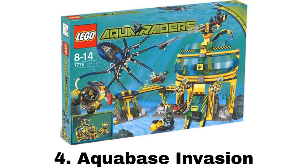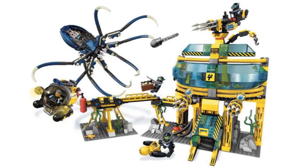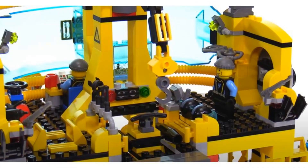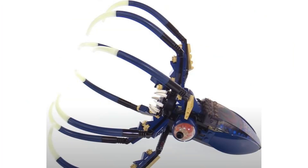Number 4 is Aqua Base Invasion, the biggest set in the theme, but not my favorite. It comes with 5 minifigures — 4 divers and a skeleton. The Aqua Base is a decent build, but not one I care too much for. In the front on the top there is a rubber-tipped missile that can spin around, and a big window below that. The interior is pretty nice with a crane that can rotate, and a small diving vehicle that can be dropped out through the tunnel at the front. On the left there is a landing pad for an alright submarine that has space for some treasure, and it also comes with a pretty cool giant squid build that has the skeleton inside of it.